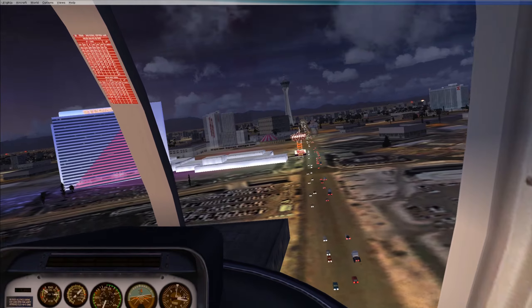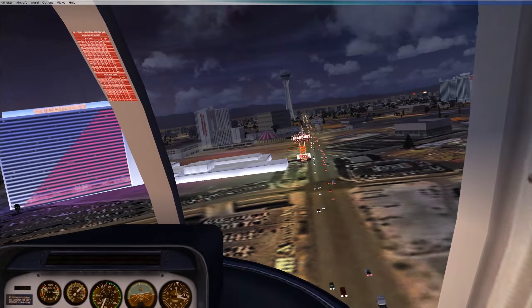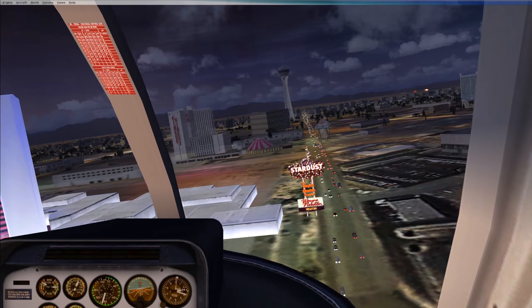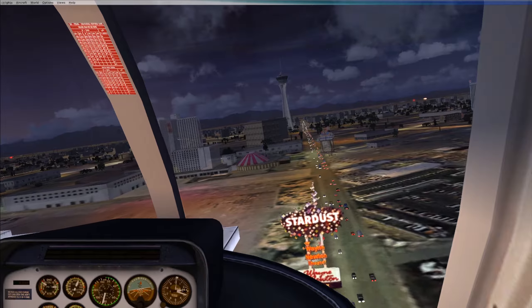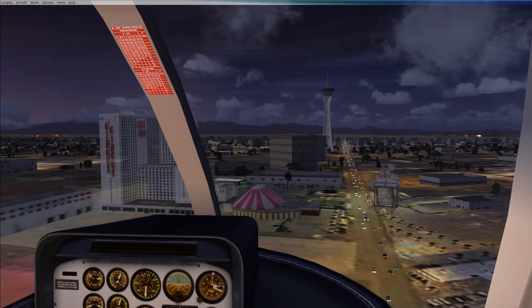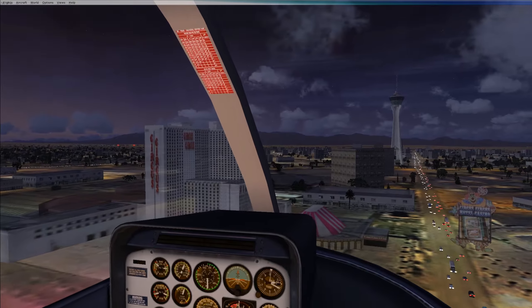I see Stardust. I don't see that on my map and I don't recall Stardust when I went to Las Vegas. Maybe that's just a hotel that's gone bankrupt since this game was released. Here's Circus Circus — that's still around, pretty sure. My map says it's there as well, so that's accurate.